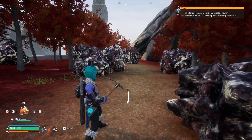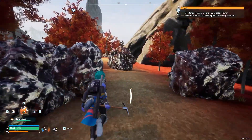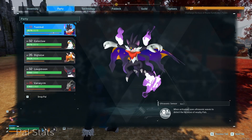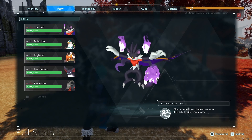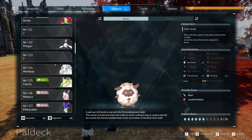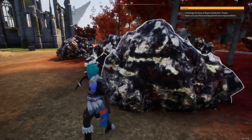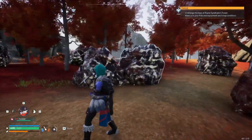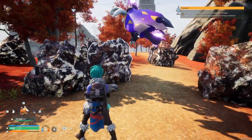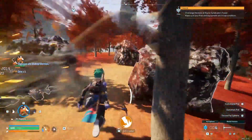This is nice because it's right next to the teleporter, so you do not have to set up a base to mine this. I would recommend having at least one pal with level two mining — that would be either a Tombat, a Digtoice, or a Dumud. The Digtoice is significantly faster, so that's what I would personally recommend. You can set them to mine and they'll mine.